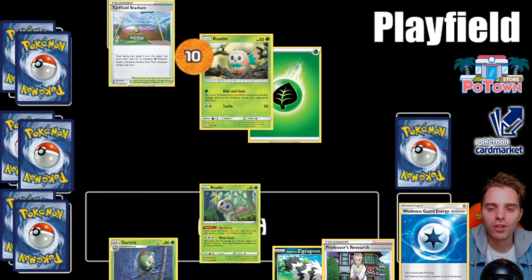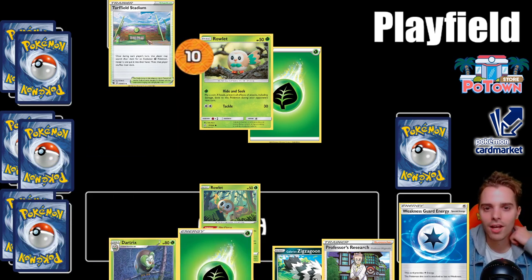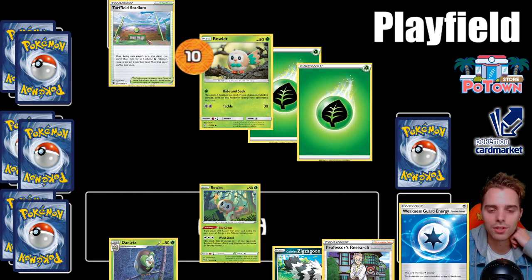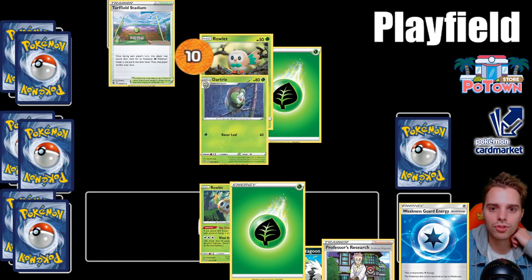Now it's our second turn. You always draw a card at the start of your turn. Let's say we draw a grass energy and add it to our hand. After that, we can attach an energy — this time to our bench Pokemon. Then we can use the evolution mechanic: since Rowlet has been in play for one turn, we can evolve it.